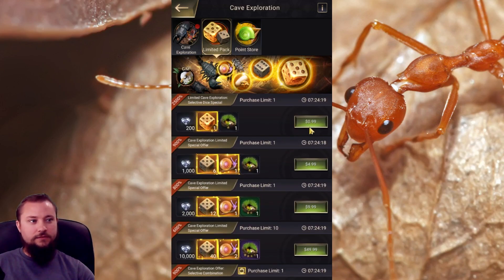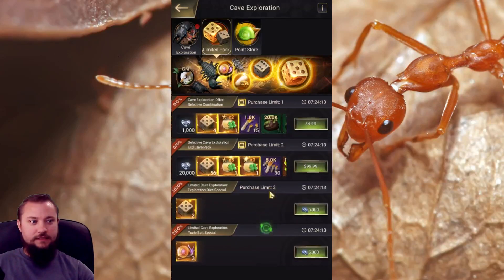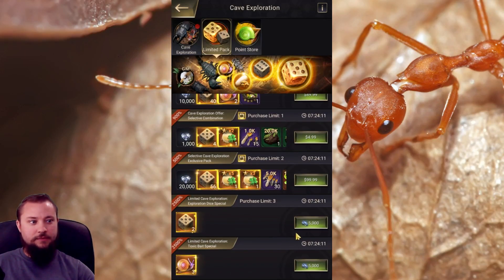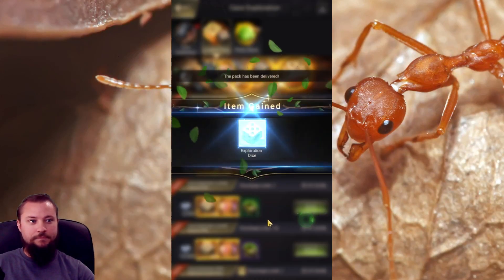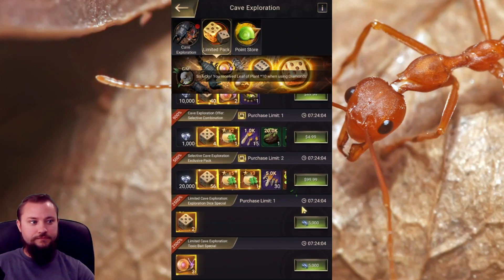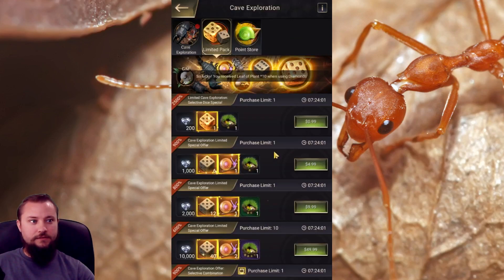The idea is to get these cheapest packages every day of the event. There are always going to be diamond packages — you'll want to get all three of those every day as well. Get those three, and get these cheaper packages.